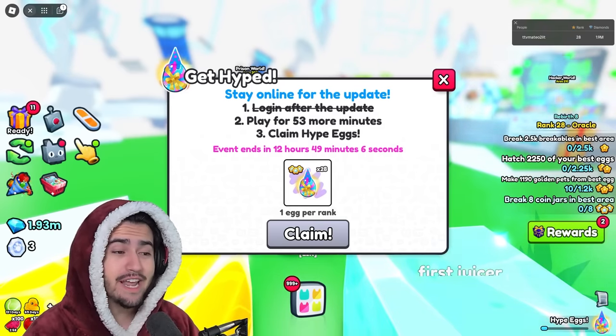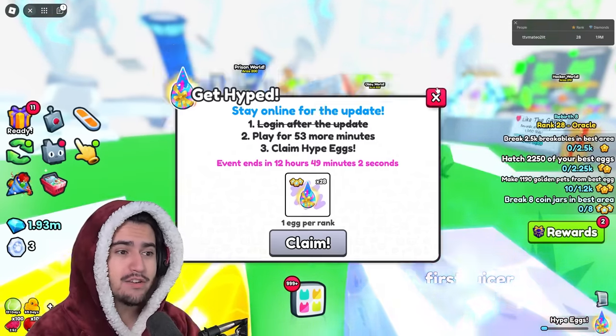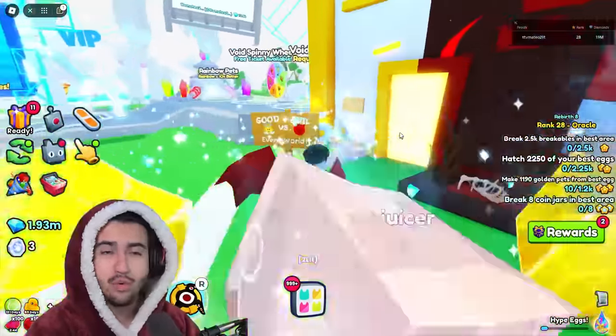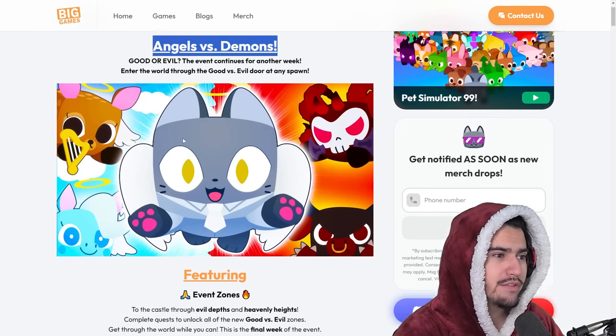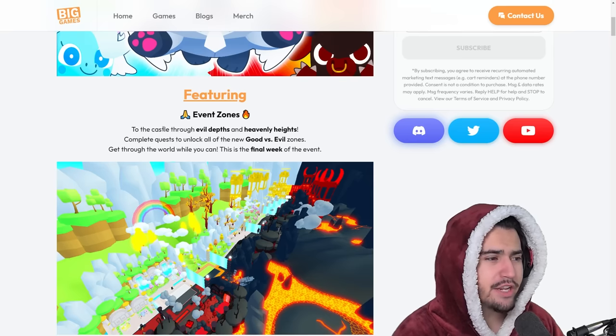We're here in update 18 and it seems like it is absolutely packed with features, so let's go over the dev blog and what we can expect to see. This extension of the good versus evil update is going to be called Angels versus Demons.